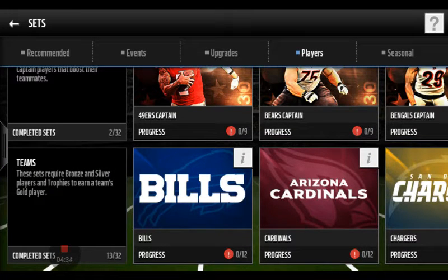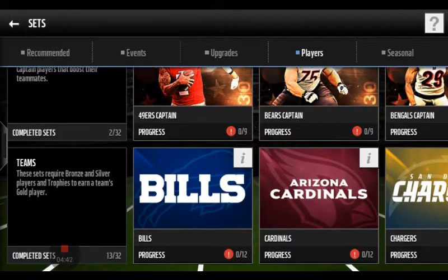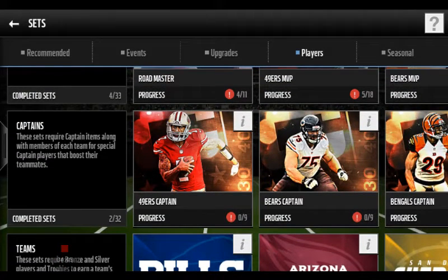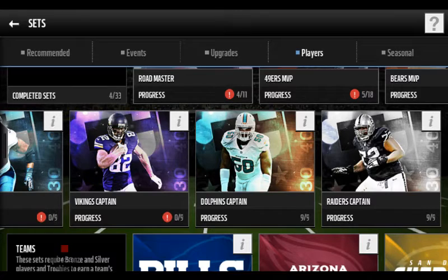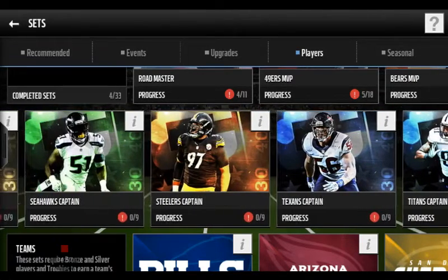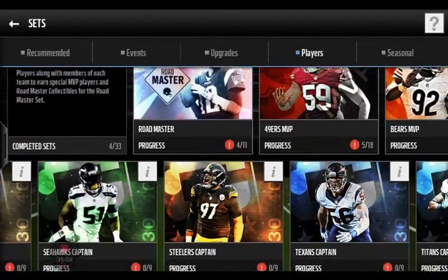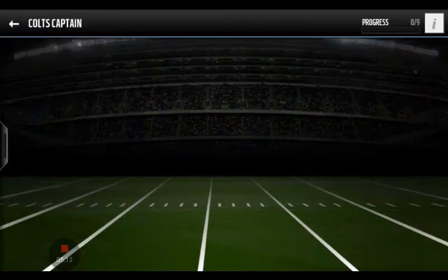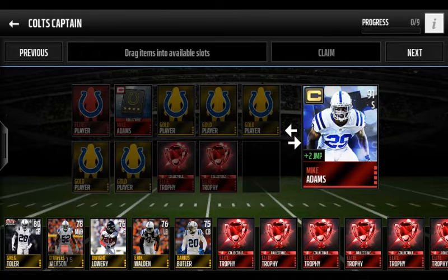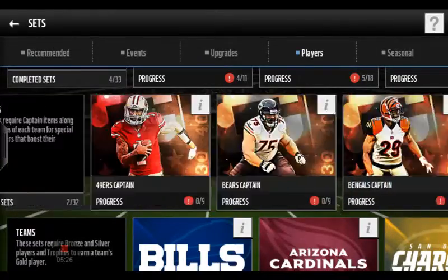That will set your team high. Also do Captains and MVPs — if you do Teams, MVPs, and Captains, your team will be at least a 90 overall. All these players are 90 and above. Some I already completed, but most I didn't need because I went to the auction house. But if you want players the easy way without spending money, do these challenges — the hardest part is probably the Captain requirement, but everything else like gold players and elite trophies should be easy.